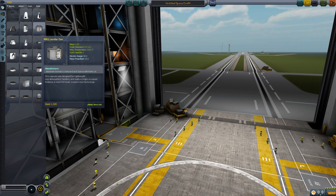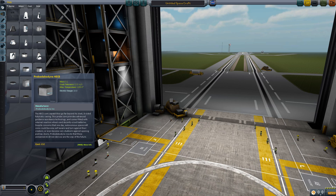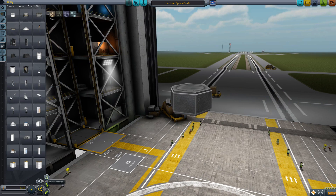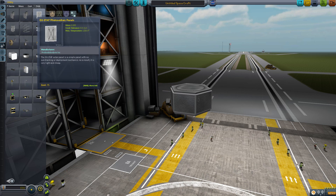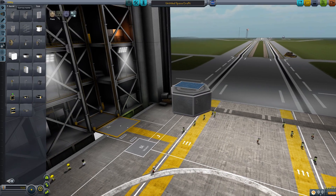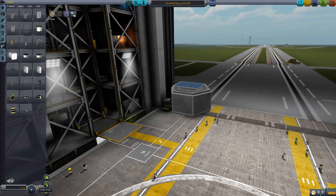So let's go to the Vehicle Assembly Building and I can start this tutorial. We're just going to launch something simple — I'll go with a probe. The hex core is always good. You want the basic stuff like power, so put one panel on top and a couple on the side.